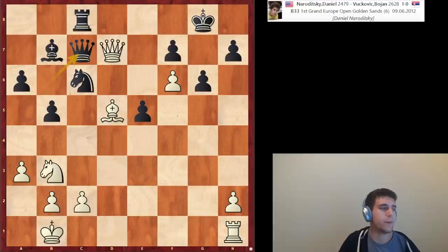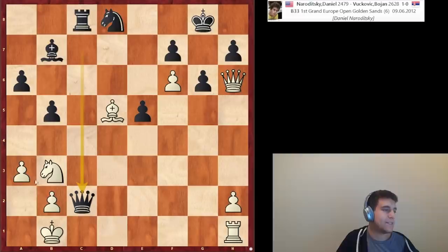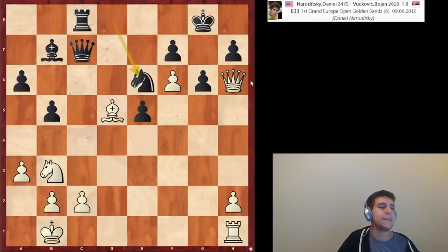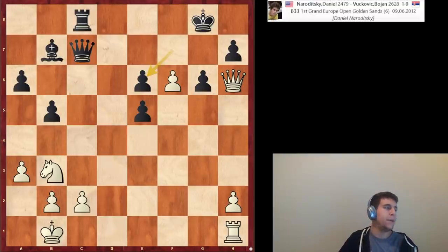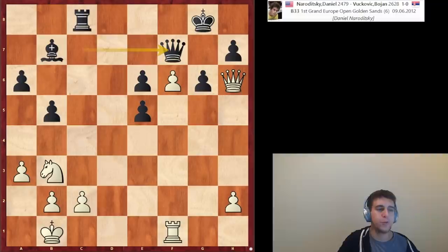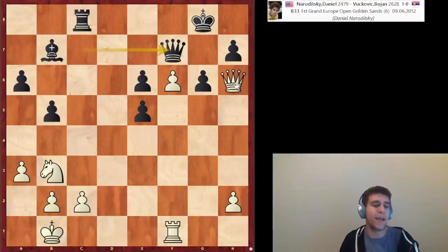Now the first nice queen maneuver — not being afraid to make retreating moves. A queen trade is out of the question or the attack evaporates. Queen h3. Knight d8, and queen h6 — not being afraid of queen takes c2 check because after king a1 white is winning. Knight e6 is the only move, and now bishop takes c6. F takes c6, and the point is he keeps the queen on c7 where it guards g7 so there's no checkmate.